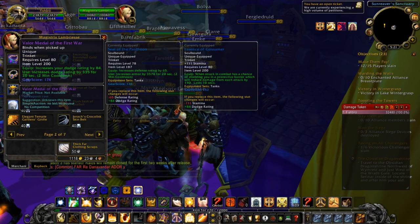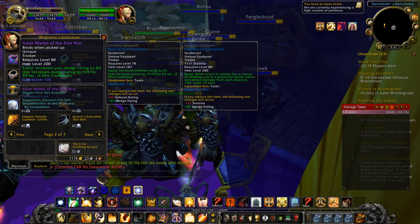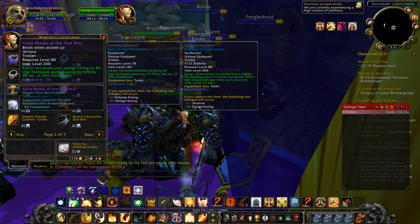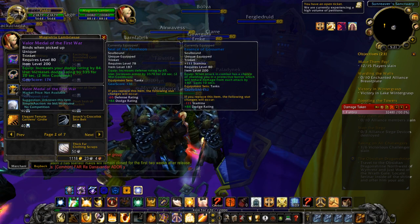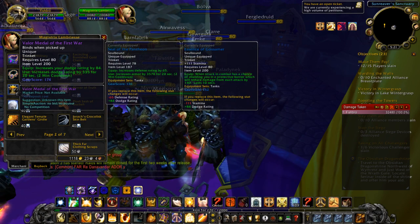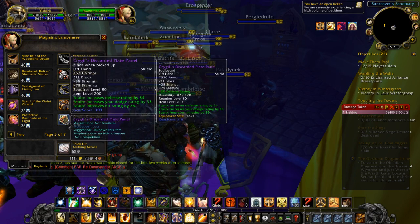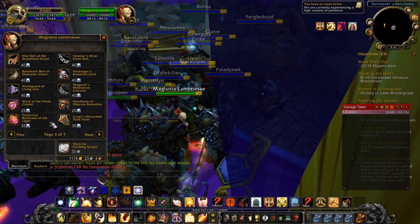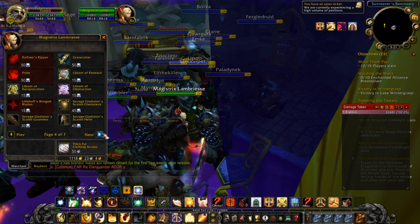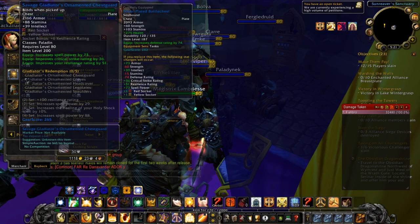Some gear is quite useless, like a dodge-rating active trinket, when you can get a flat defense increase from the Loken trinket and stamina/health from another dungeon trinket. Pay attention to the rewards — this can replace your Titansteel Shield, so you don't need it once you can buy this. There's not too many items you can buy — there's a PvP set too.